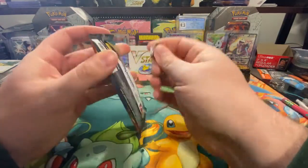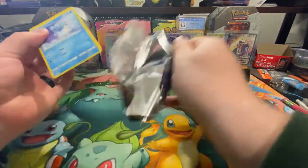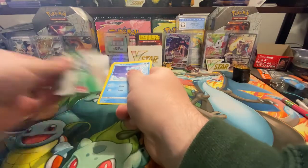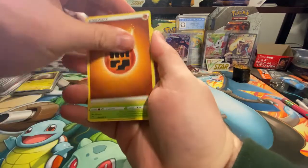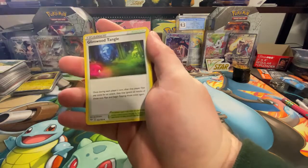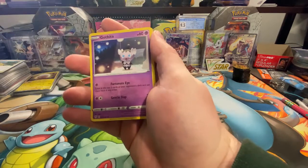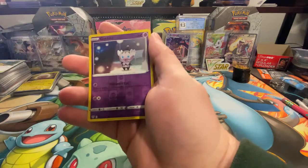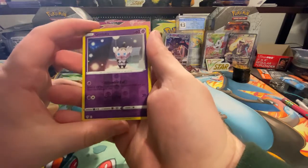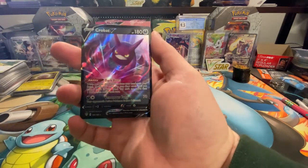Let's do Darkness of Blaze. This might be Last Pack Magic if we get this Charizard. I don't know what's in here — maybe something good. Let me know in the comments what you want to see next. Here we have a Gothita as the rare and a Crobat V! A Crobat V — all right, so that's a hit!